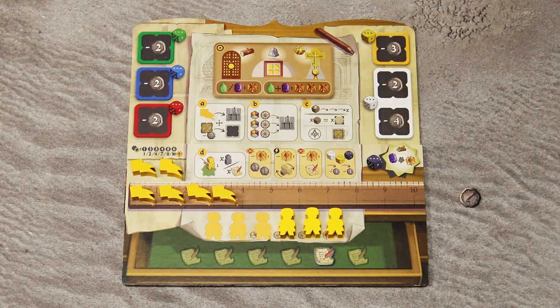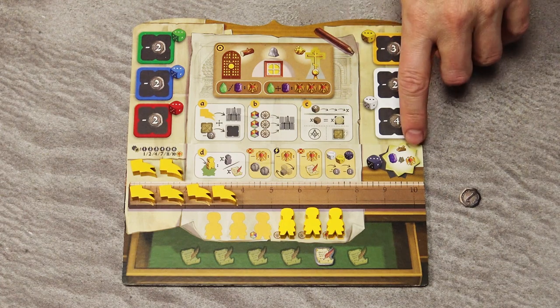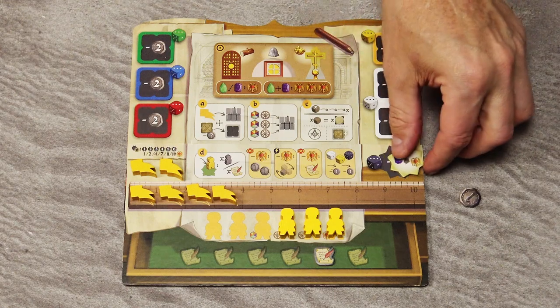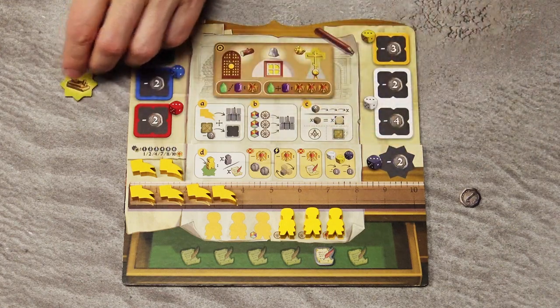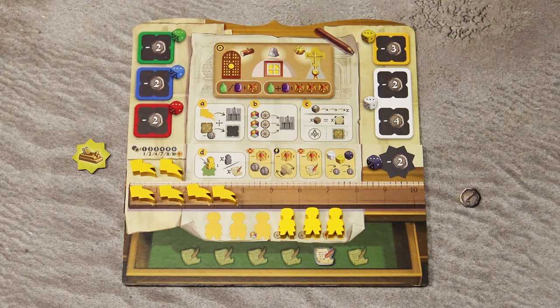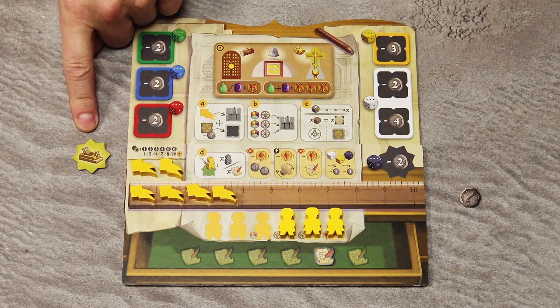After you use the specialist tile, unlike the tiles in the workshop areas, this one must be flipped face down and placed next to your extension board. Don't discard these tiles — just place them nearby, as they will be scored at the end of the game. This means these tiles are only for one-time use.